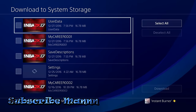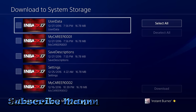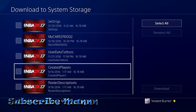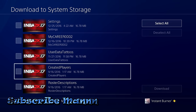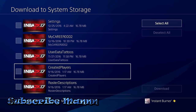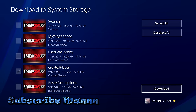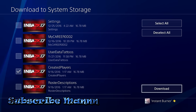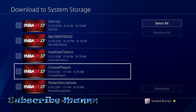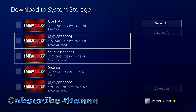If you have a corrupted MyPlayer, you need to find where your MyPlayer is — wherever you created your player. For example, I created my first player on 9/16. You find your player, and it'll have your tattoos and everything. Then you just press Download right there, go back into the game, and your player should be fixed. Just remember what day you made that player — that's all you have to do.